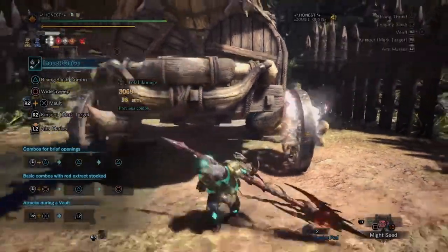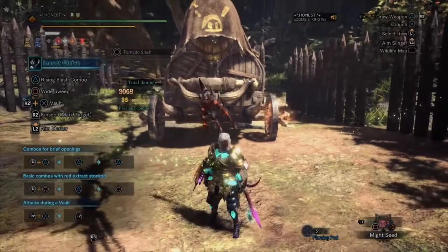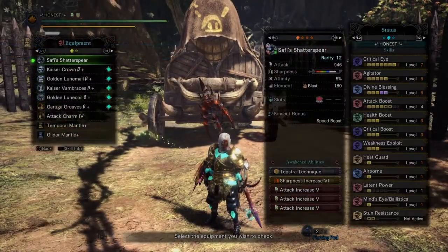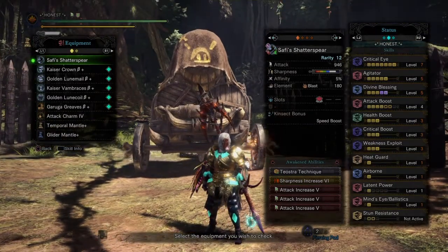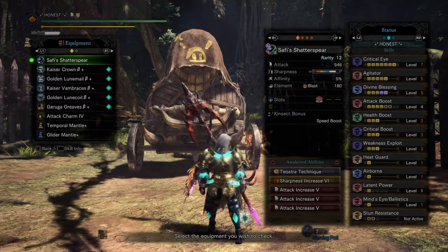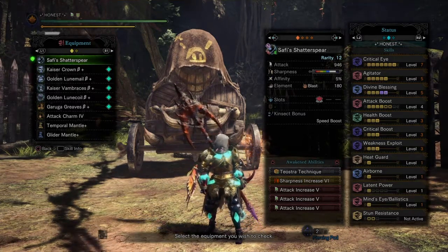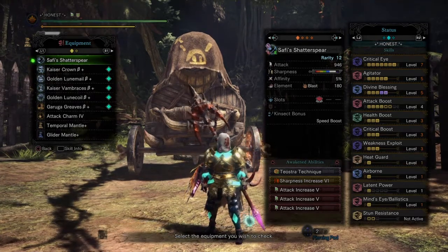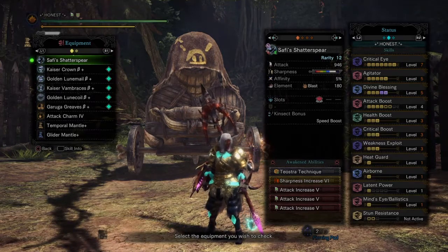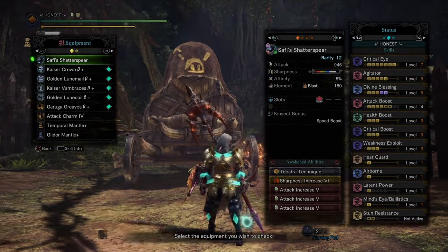Not bad! Your attack stat will increase further once Agitator kicks in. Sharpness is going to be amazing because of Master's Touch, and Divine Blessing is going to keep you alive. This is a build I just wanted to share — I know a lot of people like using Master's Touch, and so do I.